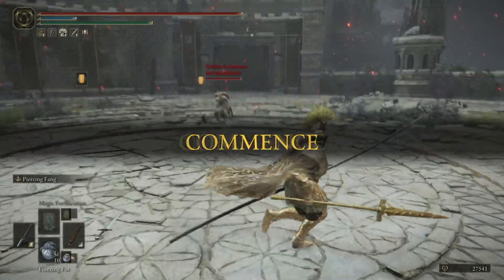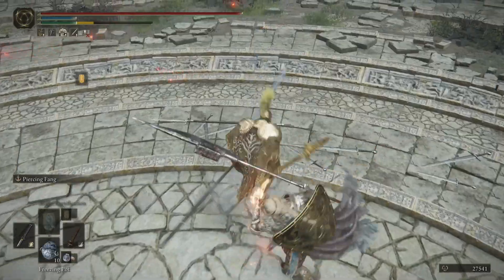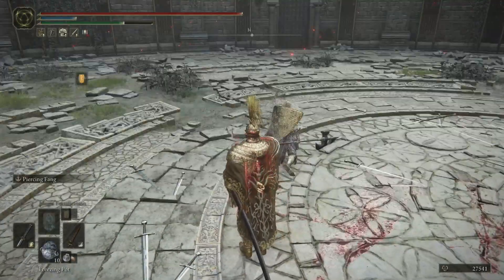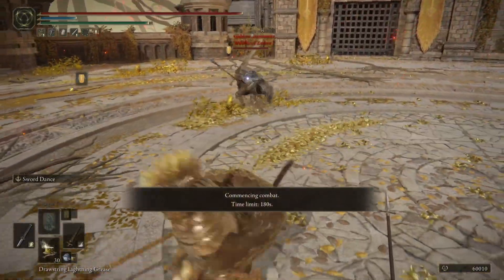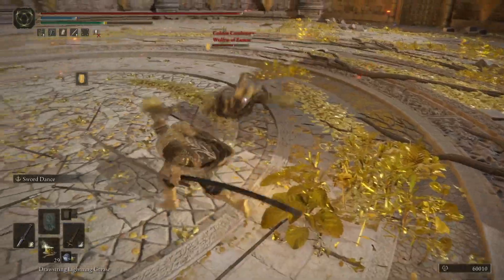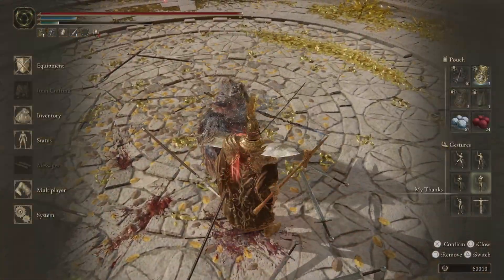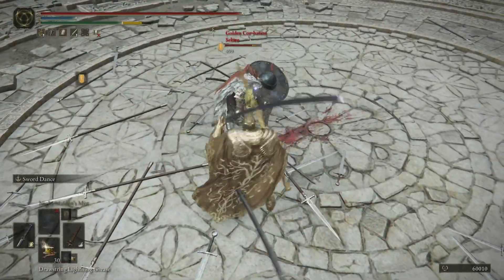Starting the duel portion, we face a player with the Black Knight Halberd running the Ritual Shield Talisman. We go for an early fan dagger, wait for a roll, and get a nice roll catch with the light attack followed by Nagakiba swings. We jump their flaming strike, deliver a true combo, then catch their roll with the Nagakiba — a clean win with no damage taken. Next player has great fundamentals. I know they like to start with a running heavy, so I avoid it, poise break them twice — once with the Sword Spear and again with the Nagakiba — keeping attacks varied and catching them one more time with the Nagakiba.